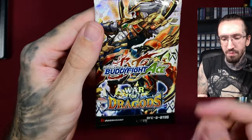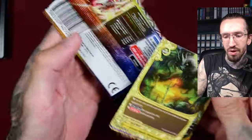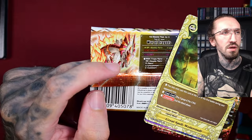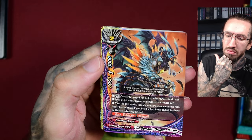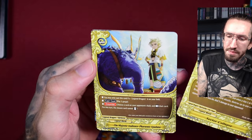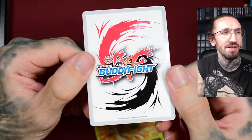Buddyfight - the dead TCG from Bushiroad. No idea why it died back in the day. It was never really popular in Germany. There was a time when it was popular in the US. There are some characters like this dragon, this Horus - you can see it's inspired by Ancient Egypt. Evil demonic dragon, Connex - it's a raven with a dragon. I like this design, looks cool. And we get a foil card, a double rare.